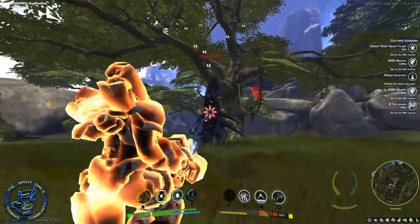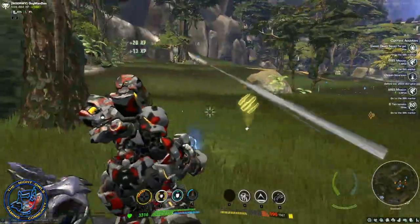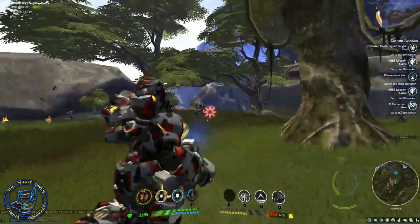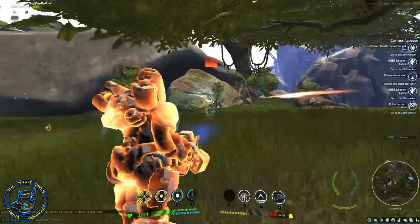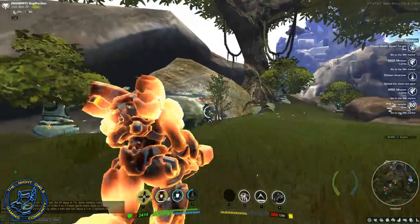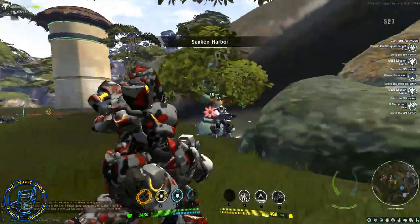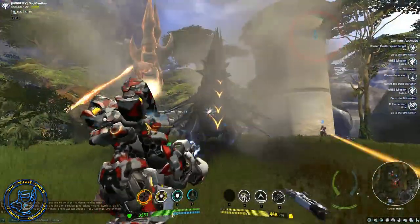I'm running Repulsor Blast, Thunderdome, and Shield, along with the Tremors for him. I've still got the Tremors as stock. I've got a couple of higher level Tremors — I've even got a 500-plus Tremor that I've made. But I don't have the space for it yet, that's why I'm trying to get through these levels.